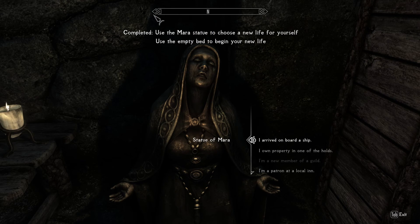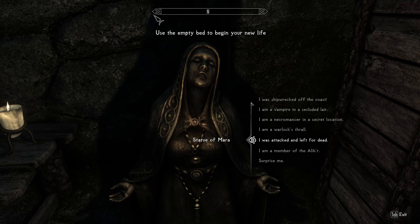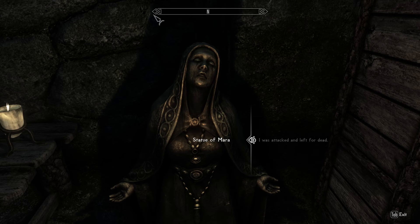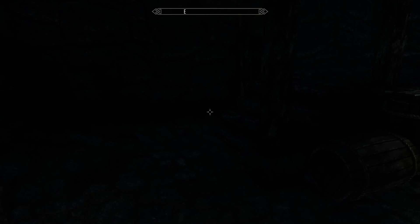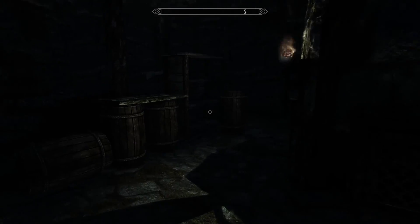Oh no, I hit Escape and didn't pick anything. I'm going to go with Attacked and Left for Dead. It's the hardest start because you basically start with nothing. 'The light of hope shines even for you. Don't give up.' I don't know if he was attacked — maybe he was betrayed. And we can kind of come up with a backstory from there. I'm going to need to get used to these controls again. Something happened and Marlin was betrayed.